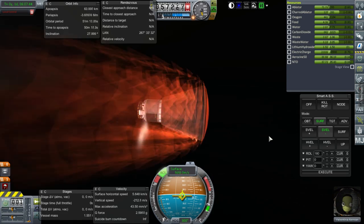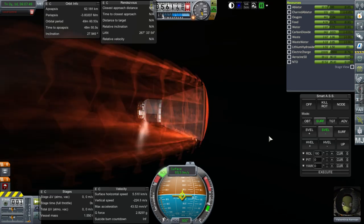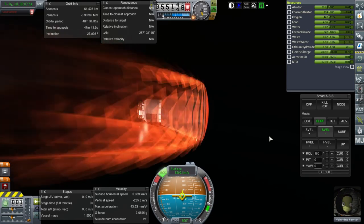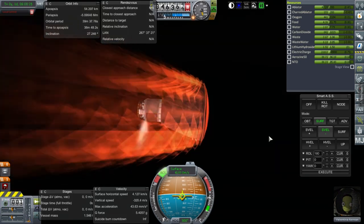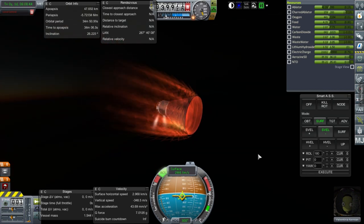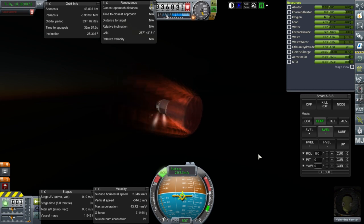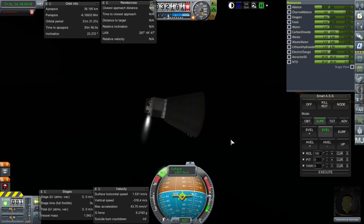Ablation rate is holding at the maximum and going down. 56 kilometers. 3 Gs. We're at 5 Gs and climbing rapidly. 7 Gs. Ablator is almost gone, used almost all of it. Peak G load was 7.17 Gs. G-force is diminishing.